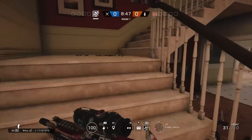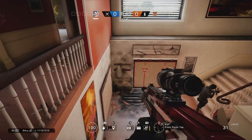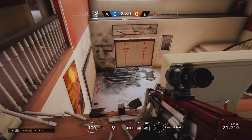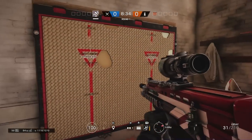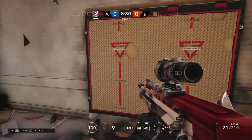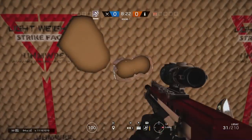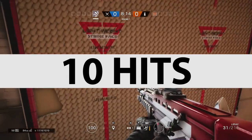Nowadays grenades don't actually make those holes at all. You can see where they would have been, but they no longer make a full hole through the Castle barricade. However, grenades do still do physical damage — as you can see here, after a grenade the barricade takes less melee attacks. It takes exactly 10 hits, which is two less than usual.